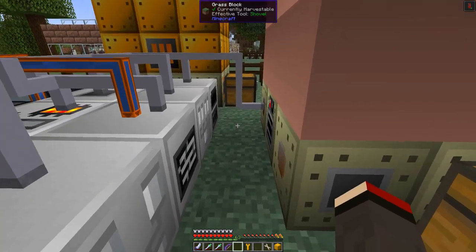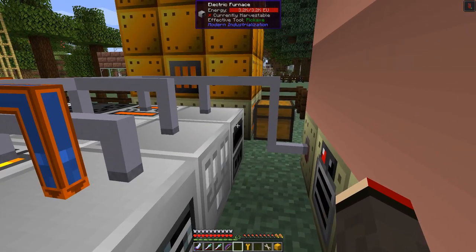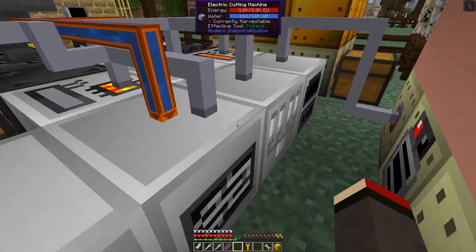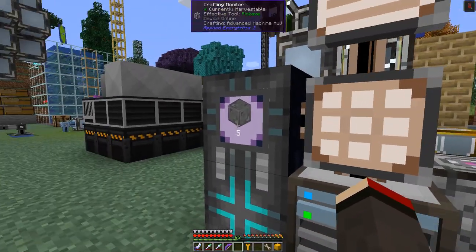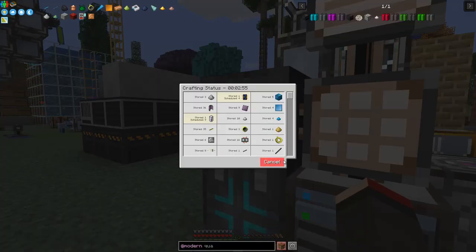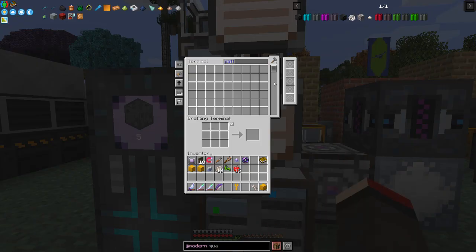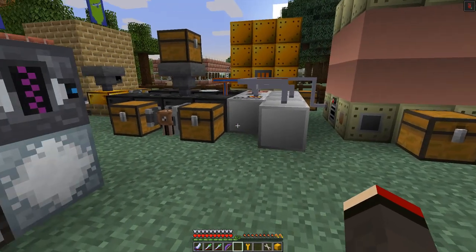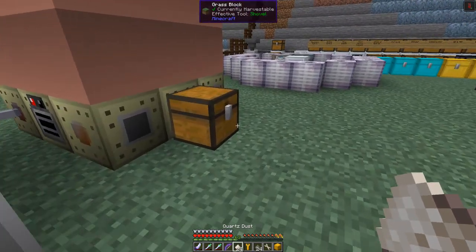The first thing you might notice - I've actually put down the other machines we didn't have last time: the furnace where it was before, the electrolyzer here, and the chemical reactor on the end. I'm actually crafting some advanced machine cake holes. It's crafting some silicon dust - that's the manual process, I have to do that manually. Let's get those cooked and put those in here.